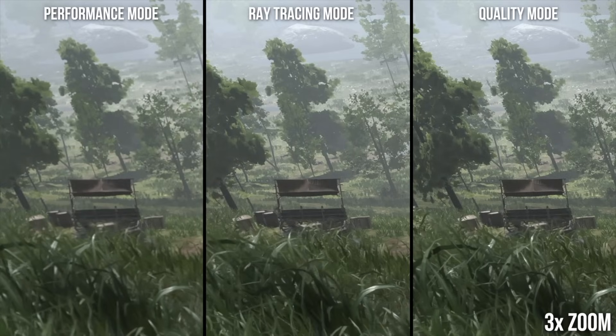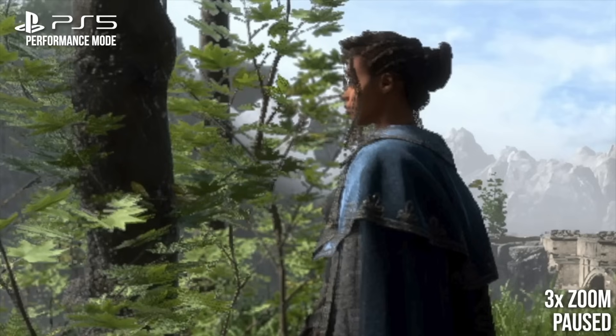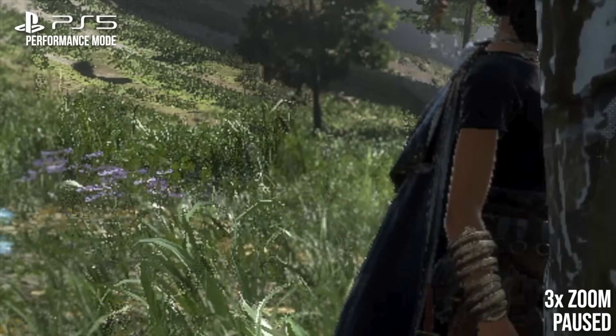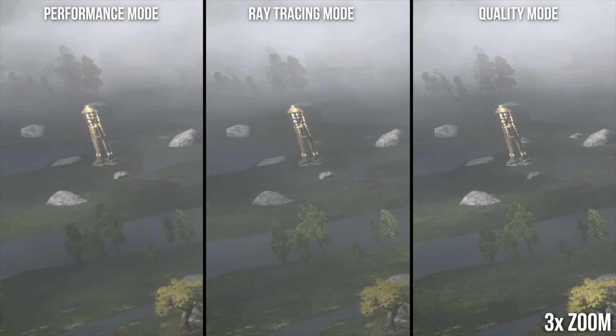Forspoken is working from some much more aggressive resolutions. The performance mode is averaging around 900p, and in the ray tracing mode it's averaging about 1000p or so. That actually does a pretty good job of bringing that to a 4K resolve from a normal viewing distance on a large television. It is reasonably 4K-like — you can definitely see reconstruction issues — but it's very good considering the relatively low internal resolution.